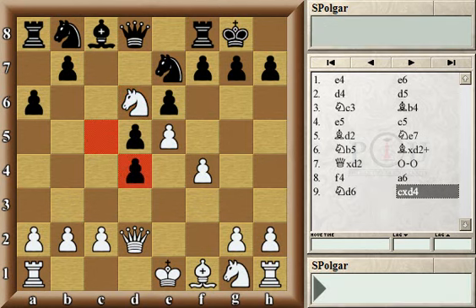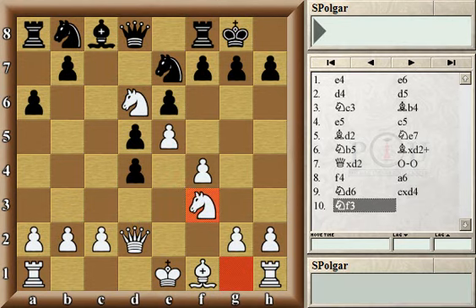Black proceeded by trading pawns on d4. White is in no rush to recapture, because if the white queen captures the pawn immediately, black could gain time by developing the knight to c6. Instead white chose the natural developing move knight f3, hoping to capture the pawn on d4 eventually with the knight.